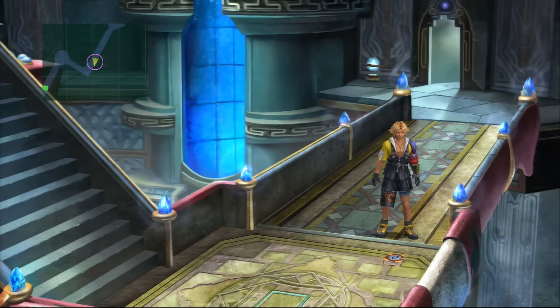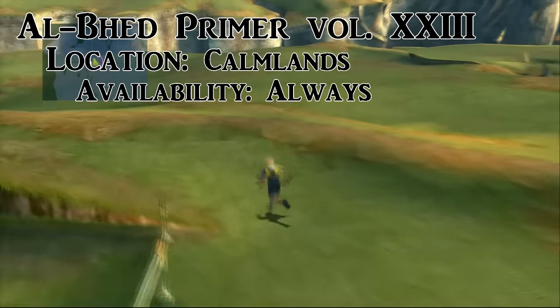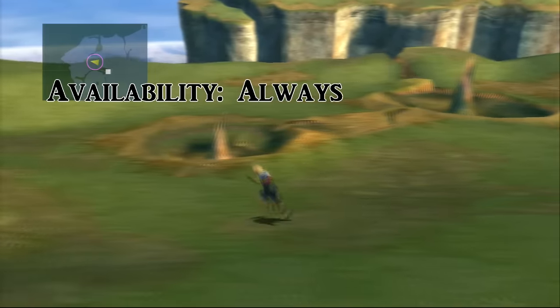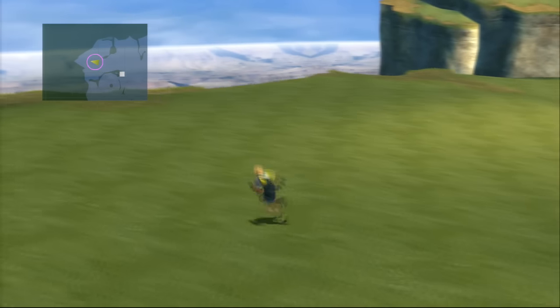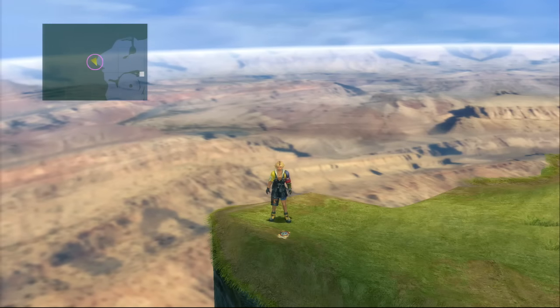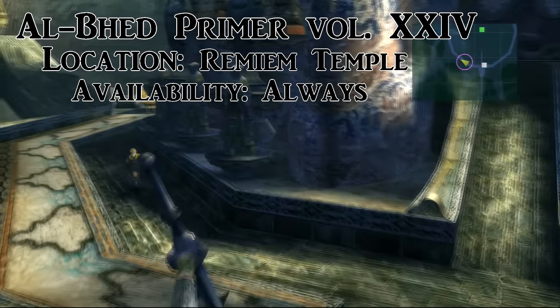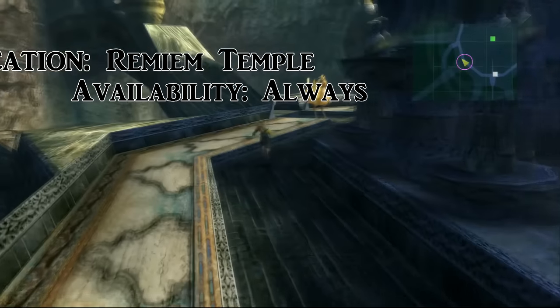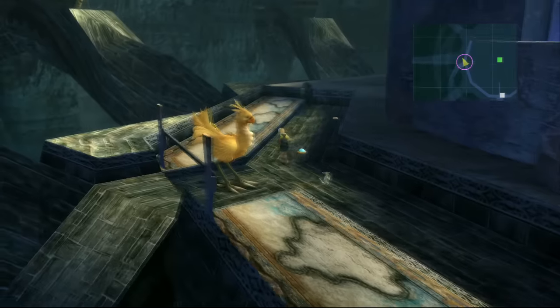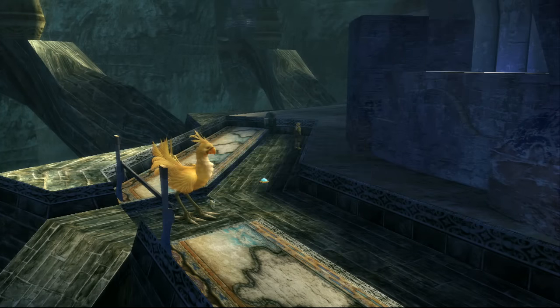Once you make it to the Calm Lands, leave the agency and travel to the far left corner of the map — next to this precarious cliff, somebody just left their Al Bhed Primer. When you first enter the Calm Lands from Macalania, on the right will be a secret area only accessible if you have a chocobo — that's Remiem Temple. This area is important for collecting Yuna's celestial weapon, but more importantly for this video, Al Bhed Primer 24 is on the far left corner of the temple next to this chocobo.